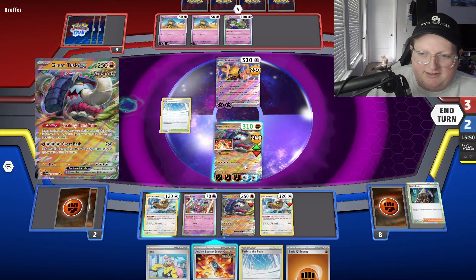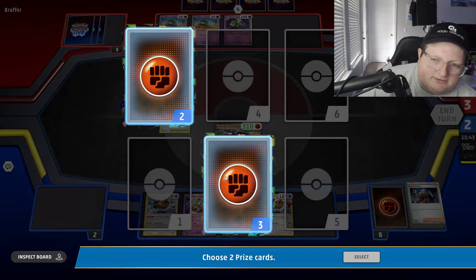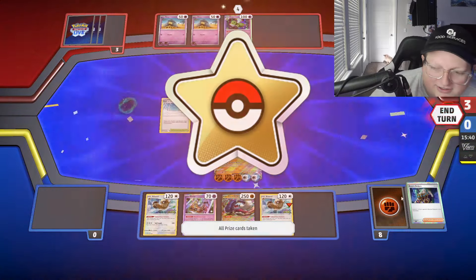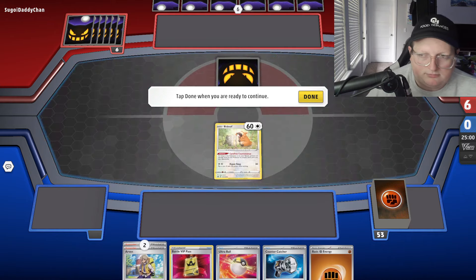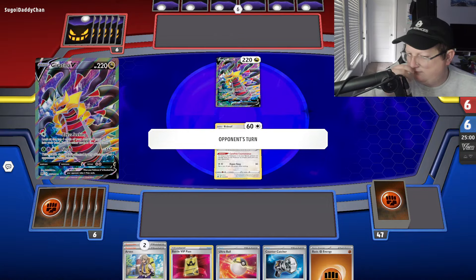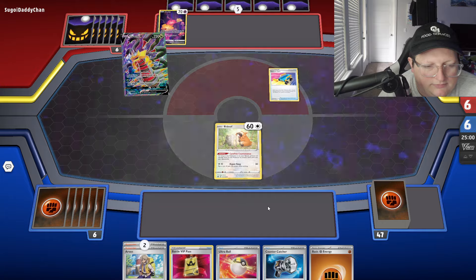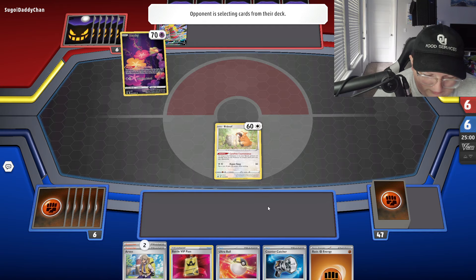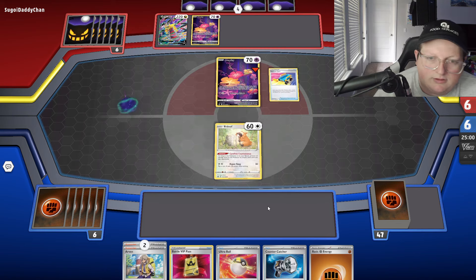Dude, that was tough. Getting hit for weakness sucks. There are two prizes — let me see my hand. Could we have thinned down? We could have thinned down one more card, so we barely didn't have it there. This could be worse for me — we're actually in a good spot here, especially because I think we're going first.